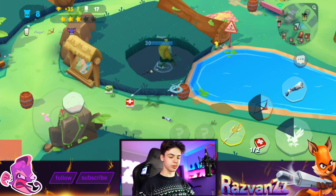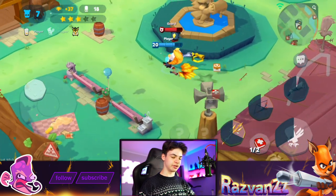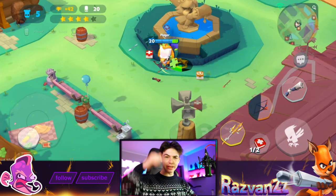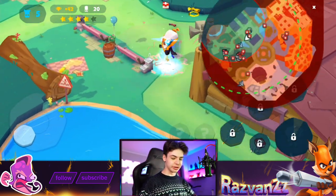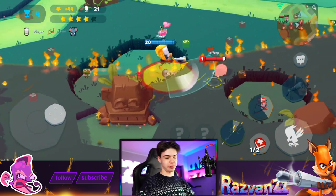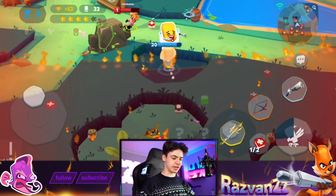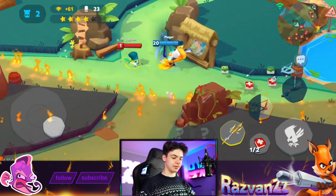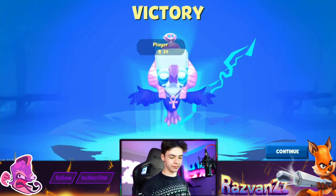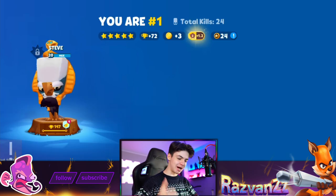Jade was struggling to defeat some guards — I wonder why. Boom — 20 kills baby, we did it! But now we have to continue. Look at all those medkits — I wonder who left 20 medkits there. That guy didn't even stand a chance. You can't do anything against the sharp scythe, Steve. 24 kills baby — let's go! 24 karat magic in the air!